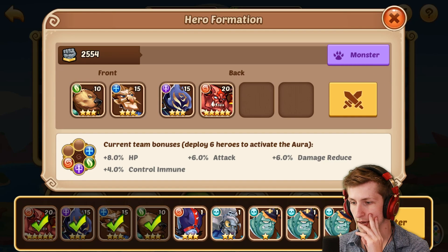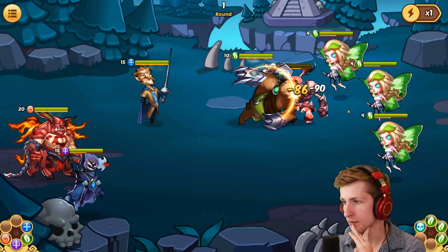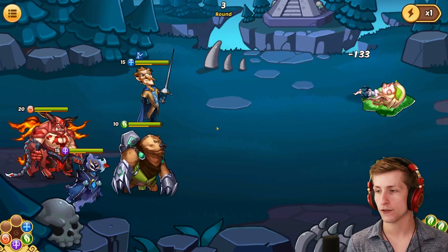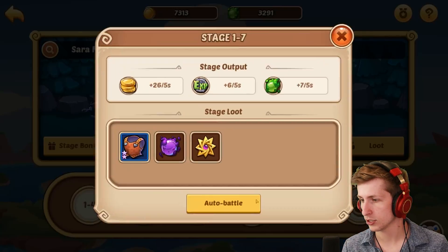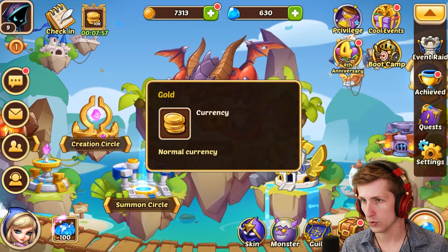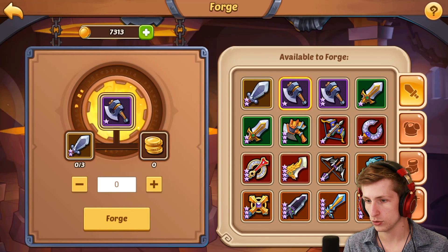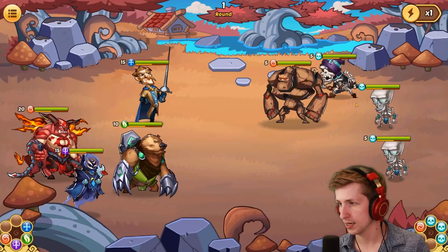We definitely want this guy in the back lines because he's crazy powerful, then we'll put this guy there and that guy there. Now I'm ready to battle! I eventually think we're gonna want like one of everything, right? All of our characters are pretty powerful now. I love how powerful they all are — they're crazy high level. I guess it's gonna take a while for us to get to the stage where it becomes a little more difficult, but we're doing pretty good so far.